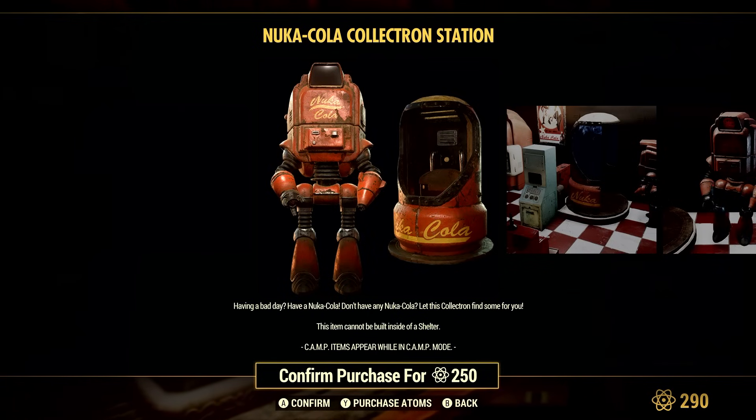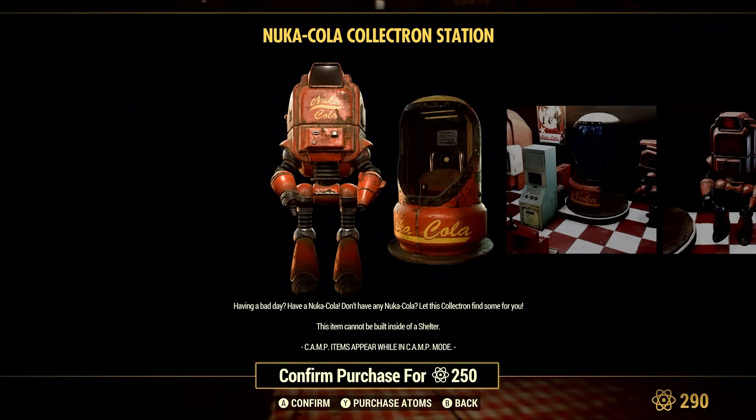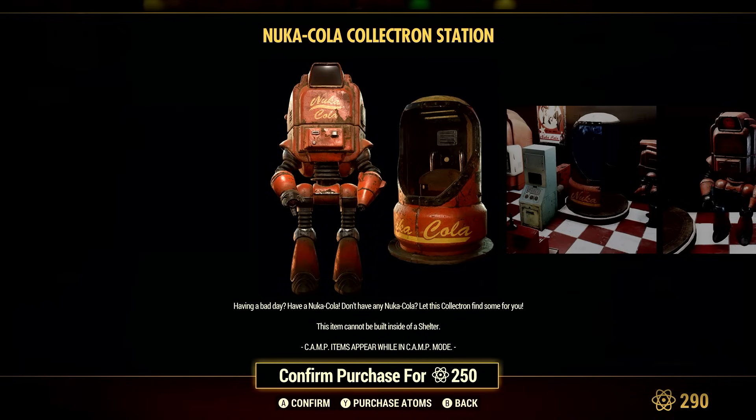I have a whole video in case you actually want to go collecting them. But this item is 250 Atoms, which is a steal. The other reason why you want to buy this with Atoms instead of Gold Bullion is that it's a waste of your Gold Bullion if you have more than one character.